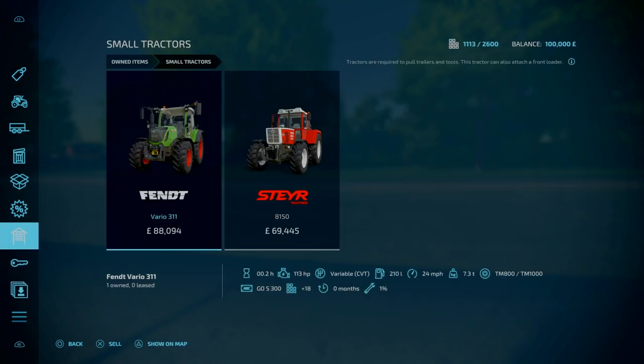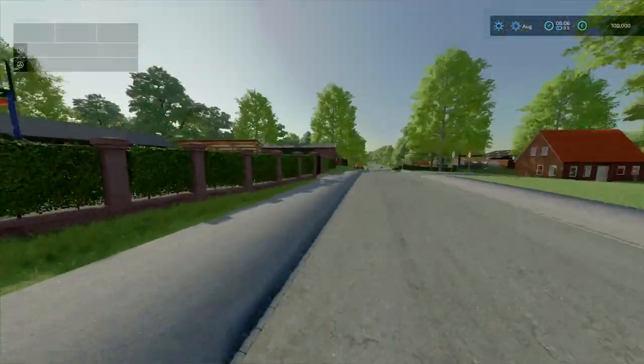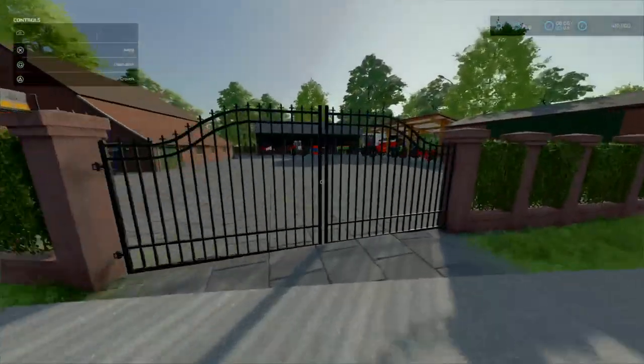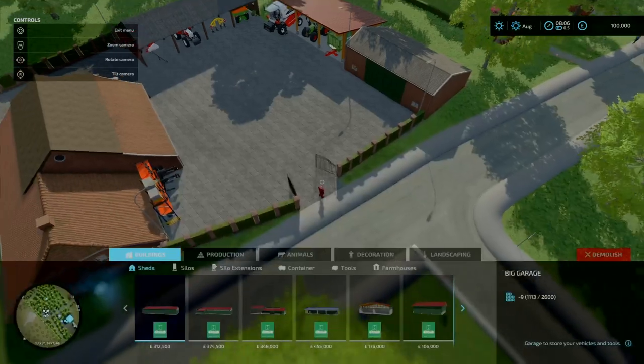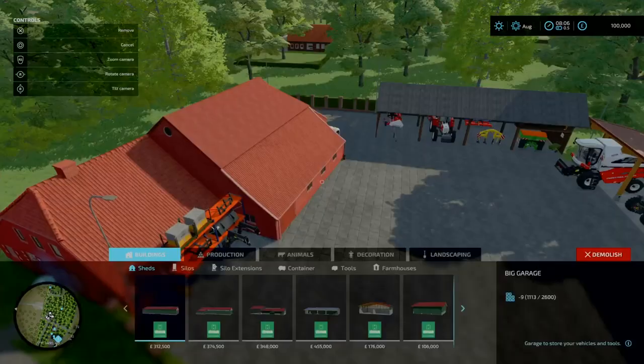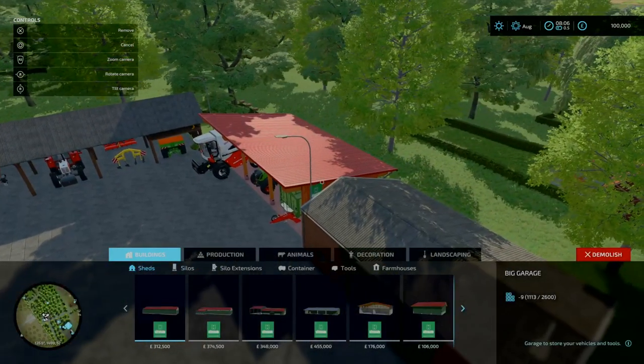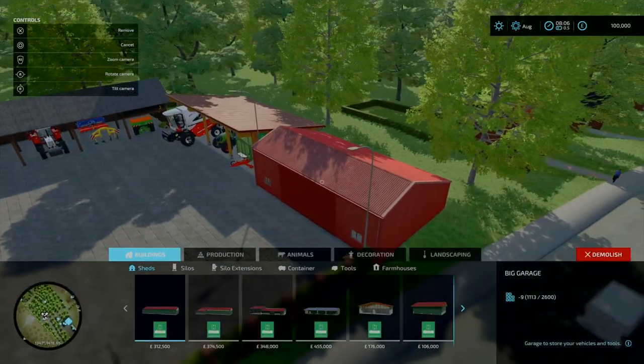That does mean you have all the equipment when you load up on farm manager or start from scratch — you still have all the equipment and all of these sheds are still here. Since these are the modded ones, you can get rid of all these sheds — the composite machine sheds and that.